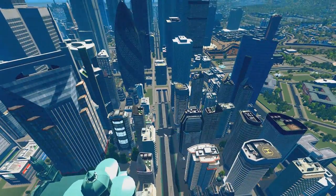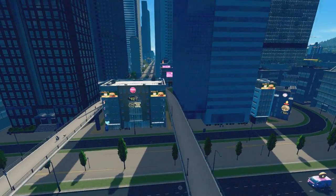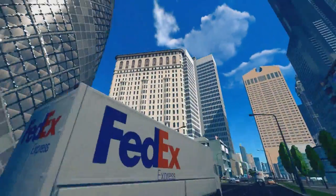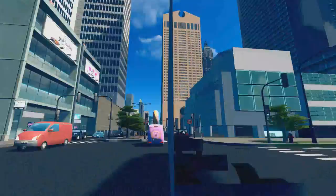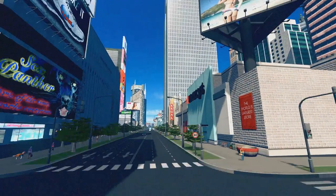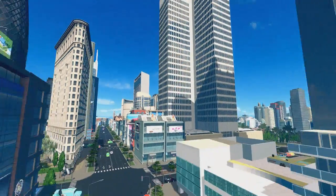This Maisonneuve boulevard has all the tall skyscrapers. I didn't want to create an intersection with traffic, so I just made it go underneath the road. All the pedestrians just continue on these very cool passages. We've got the Gherkin, we've got the Flatiron Building — it's very very nice, a pretty fancy place. Saint Catherine is the main commercial artery with a bunch of very cool buildings. This building over here is also from Montreal — it's called Place Ville-Marie, or PVM if you like.